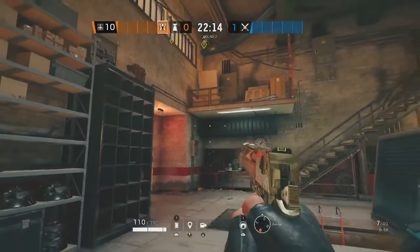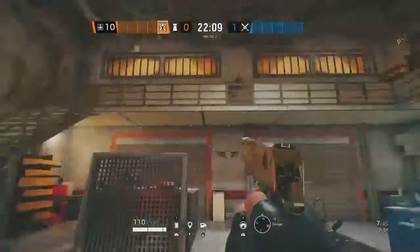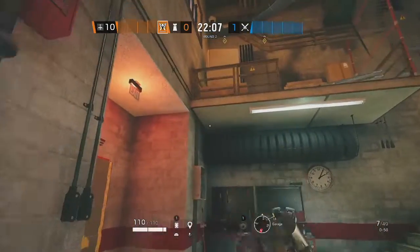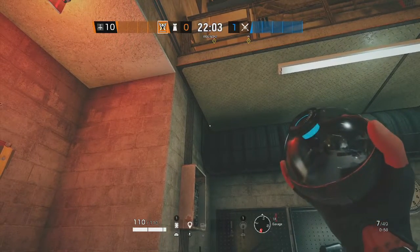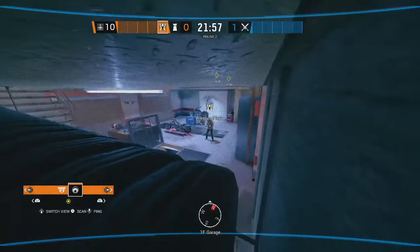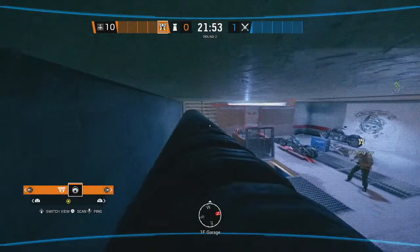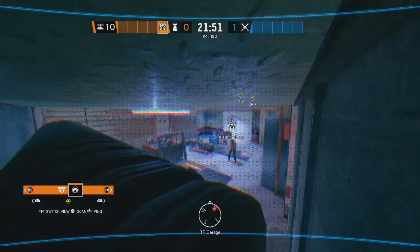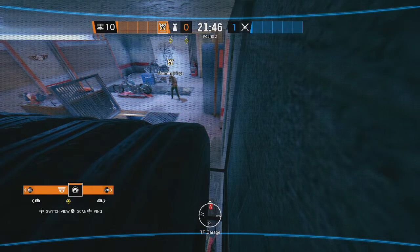Moving on to the second tip, we have a garage VALC cam. This cam hides behind these tires and you can see the entirety of the garage. Attackers will have a really hard time finding it. Line up here and chuck it just above the first tire so it lands back there. From this cam, you can see pretty much anybody who walks in — they're never gonna look here. You may not directly see the rafters, but you'll hear anyone who walks up them. The main usage of this camera I'll show you later in the video.